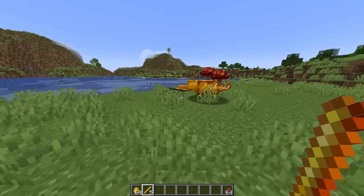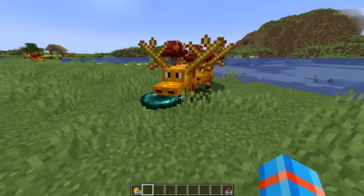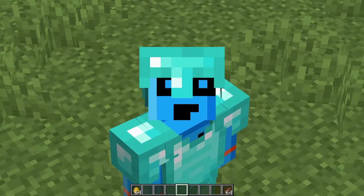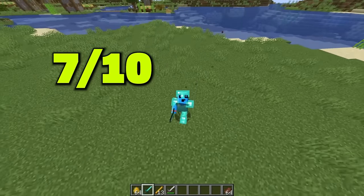They're coming after me — let me trade for my iron sword back. Come on, let me get it. Give it back! My blaze rods. I realized one minor mistake that I made — they only do one trade. There's my iron sword. Give it back to me. Solid seven out of ten for the blaze scavengers.